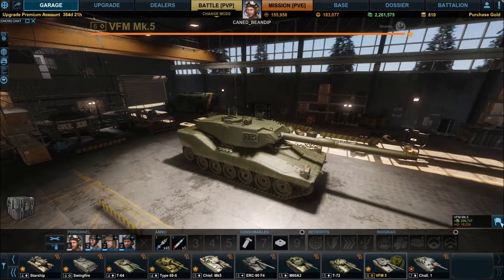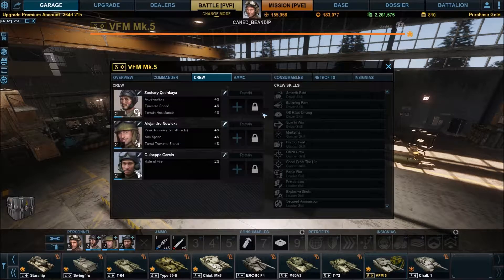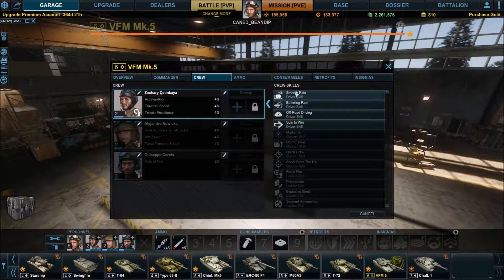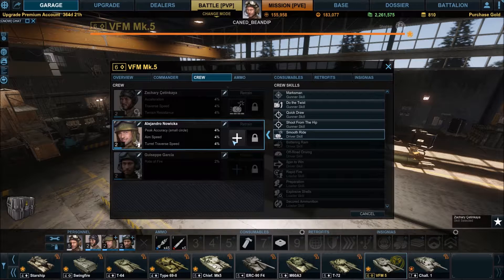310 credits — let's say 200,000 to 250,000 credits a match. I'll take it. I've already got my second skill on these guys. Let's go ahead and do smooth ride — accuracy while moving — because I need the accuracy up a bit, it's a little lackluster. Shoot from the hip, quick draw aim speed — the circle is the smallest, improves by 20%. We'll take some accuracy, and this one is always rapid fire.